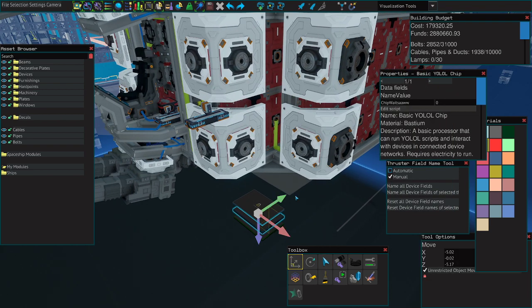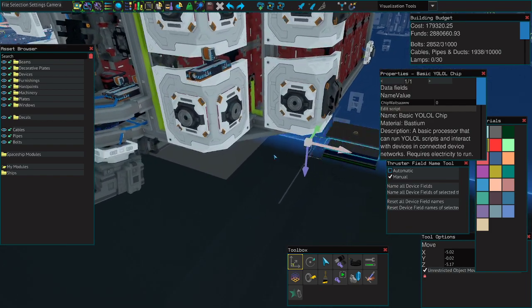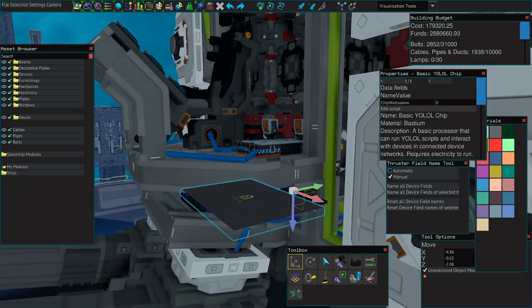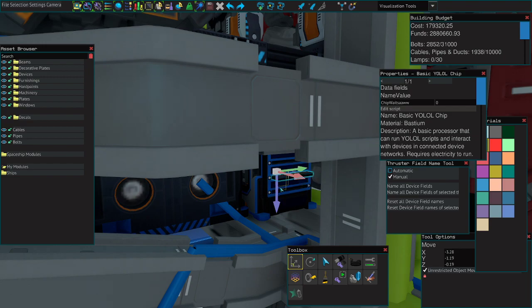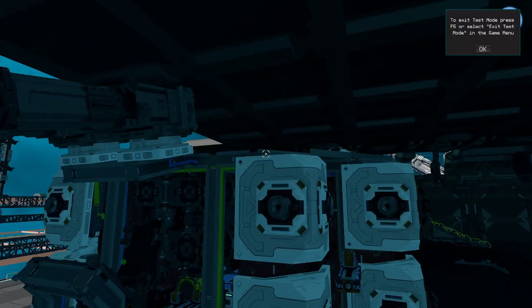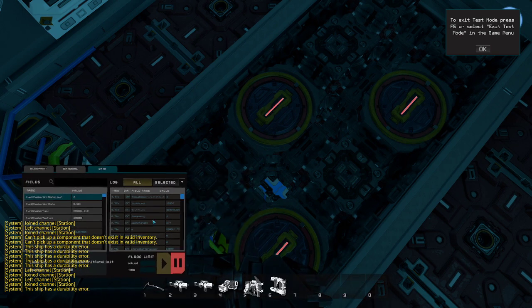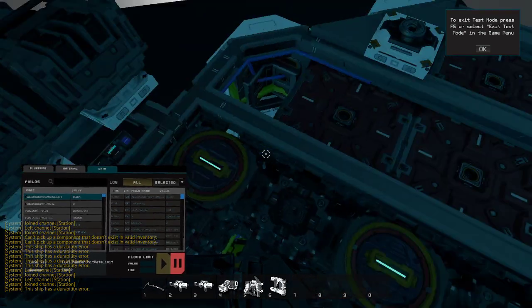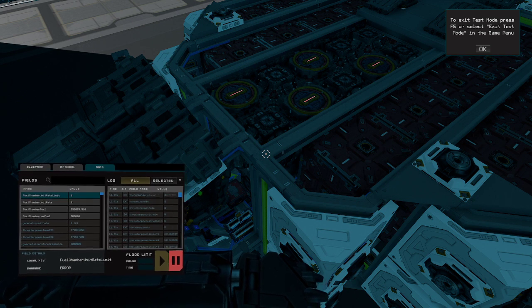What you want to do is copy the fuel efficiency script into line one. This will basically make it so that whenever our batteries are not full, the generators will be running. It helps us because if our batteries are full, there's nowhere for that power to go, so it will turn off the generators as long as our batteries are full. By sliding this in, we can see that normally generators run at max effect — 100 out of 100 — and now they will run at 0 to 0.001, controlling the chamber rate. This is going to save a lot of fuel rods and make them last a lot longer.